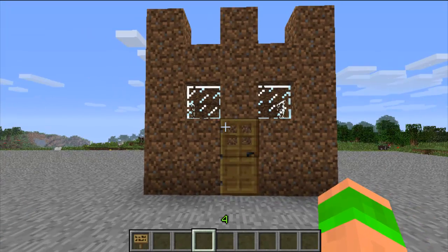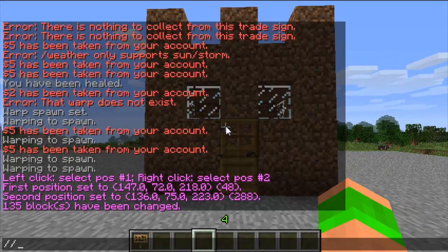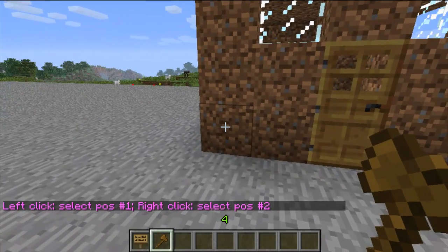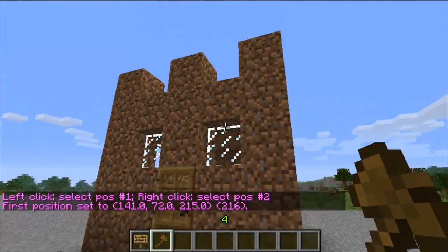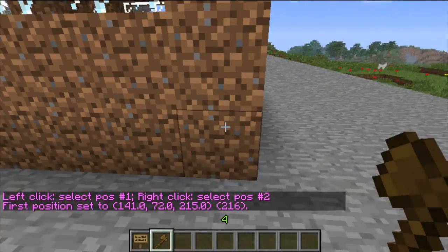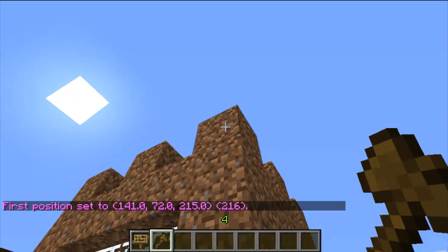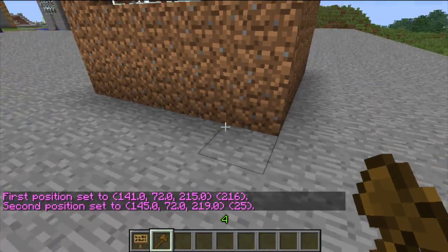This plugin does require WorldEdit and WorldGuard. You start off with slash slash wand to get the selection tool, and then it's a cuboid so you select the lowest corner and the highest corner, or you can select the opposite lowest corner and then use a command to select upwards.